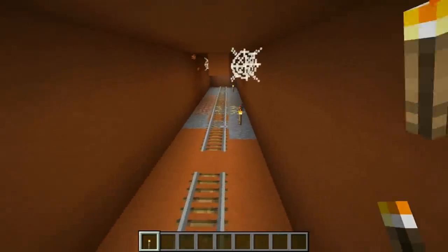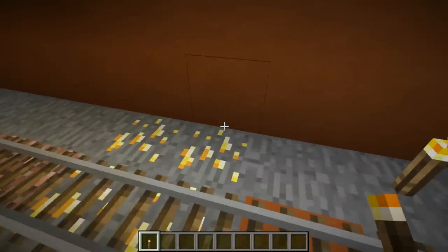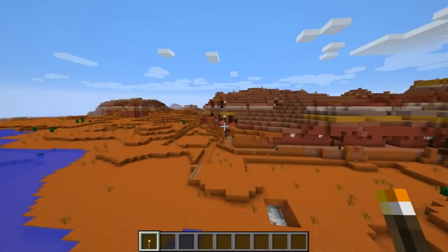Sometimes you can have stone and gold here above the level that you normally find gold at. So gold in mineshafts is now a thing, which is pretty cool. Cool to see the new mineshafts in the Mesa.